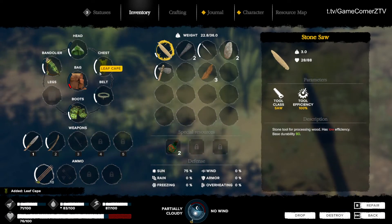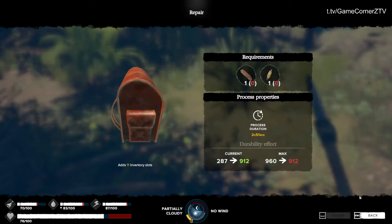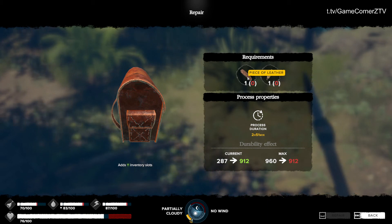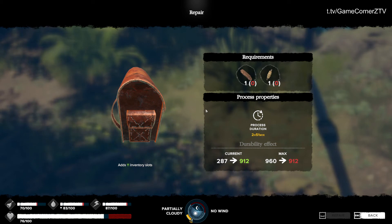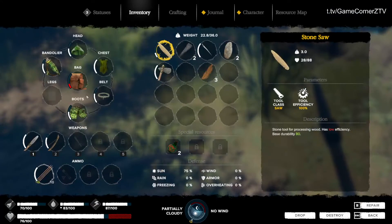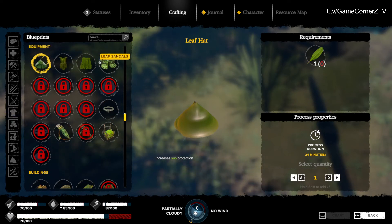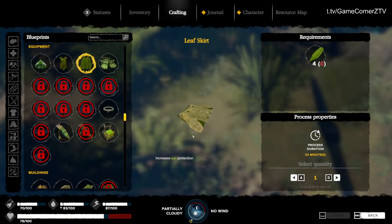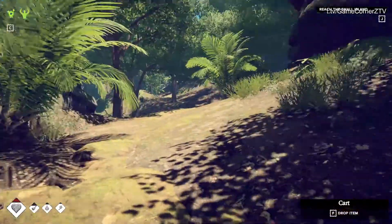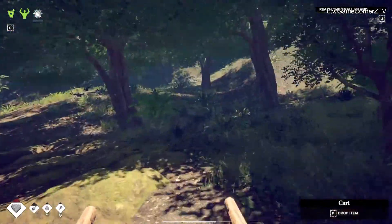It should automatically equip. This will protect me from the sun. The only problem is my bag is getting really low, and to repair it I need a piece of leather — so I need to kill some kind of bigger animal with a bigger skin and make leather out of it. I also need something for leg protection from the sun — a skirt. I need four white leaves for that. Let's pick up my log cart and find the white leaves tree.